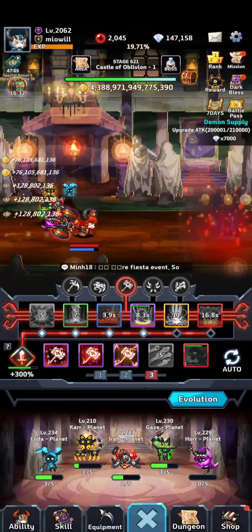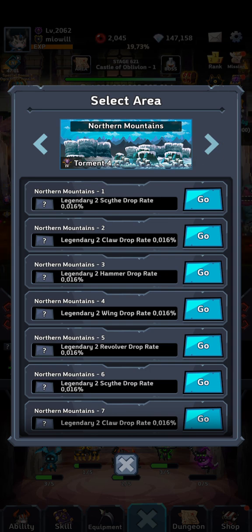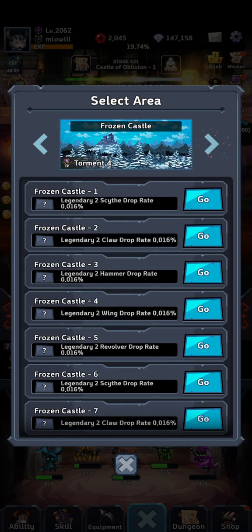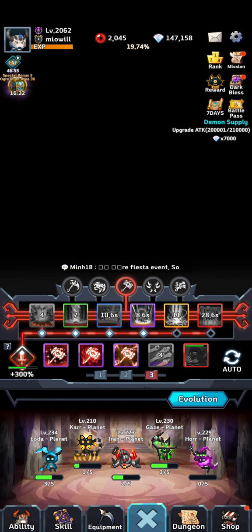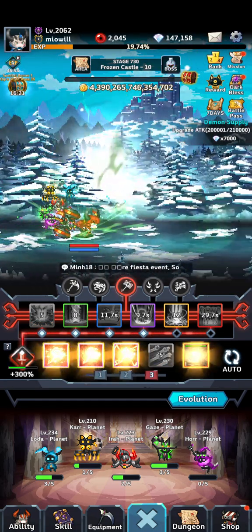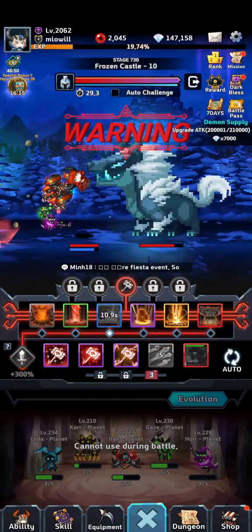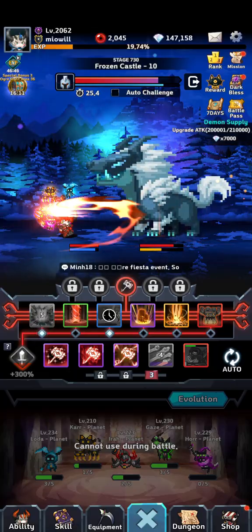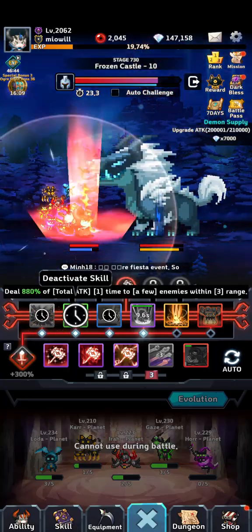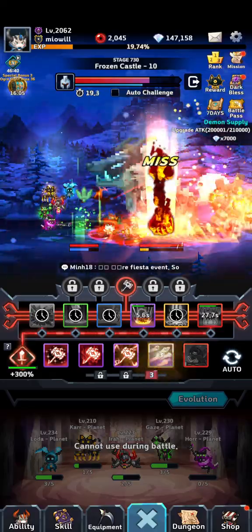Let's challenge the boss if I can find it. I start out and then as soon as I get in, I disable all the skills except 4 and 6 and just keep it running.